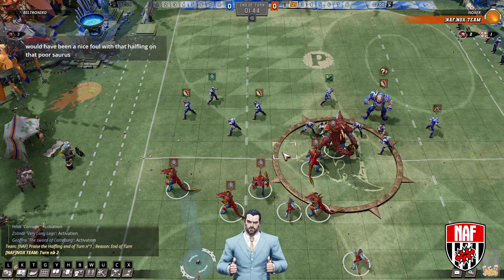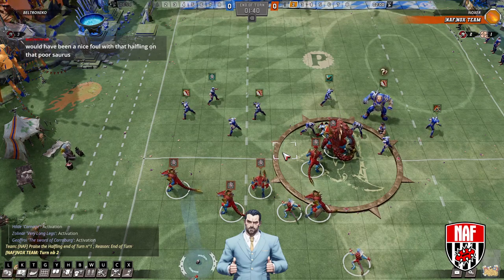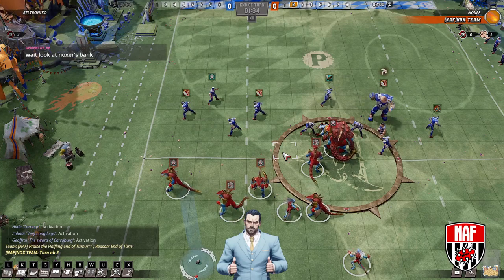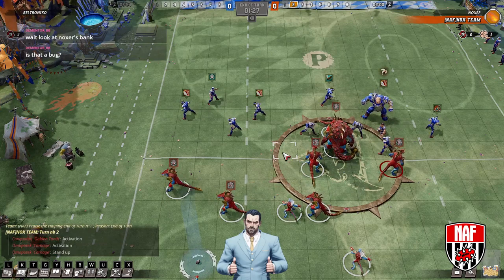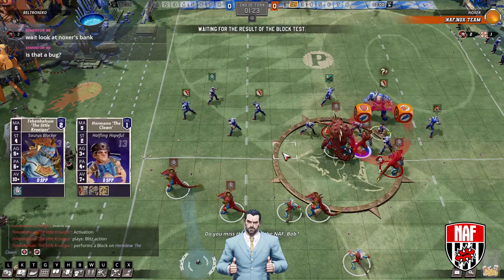Big Chichi, it seems weird to get two halflings, field one, and then not foul with him when there's an opportunity for a three-assist one. I think that's meant to be his turn — he's got infinite time at the moment. That's not going down. The end of turn is 122.